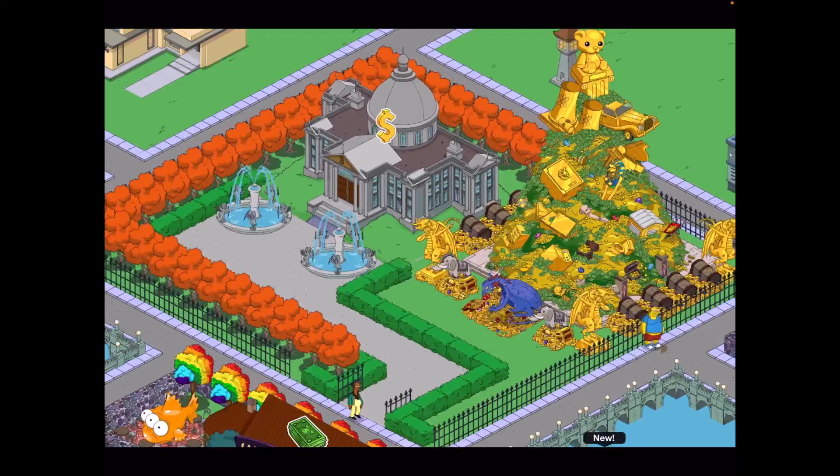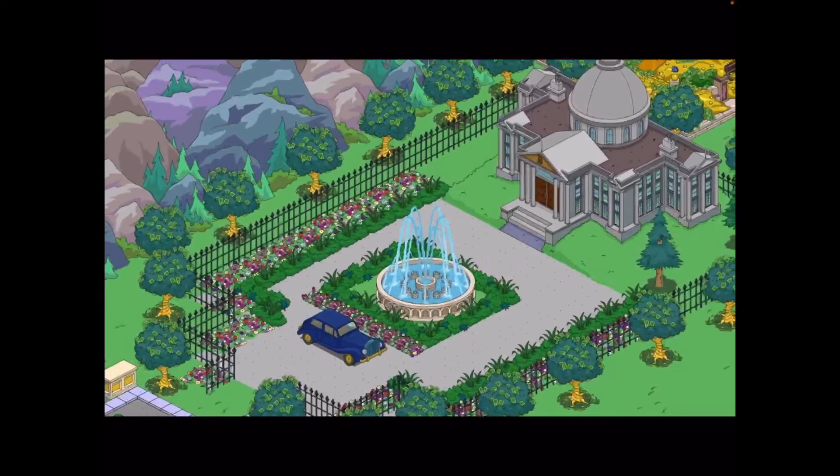Now moving on to my design and other designs I've found on the internet. My design is not the greatest Burns Manor design in the world, but I did make an attempt at a gate, placed a load of treasure by the manor, and have fountains either side for a tiny bit of symmetry. I tried to make it interesting by making the pavement curve around but it didn't quite turn out how I wanted. I think what I would have done instead is go for more symmetry and use a variety of trees and flowers. Paulie Wog Frog's design from earlier is really the one to go for!